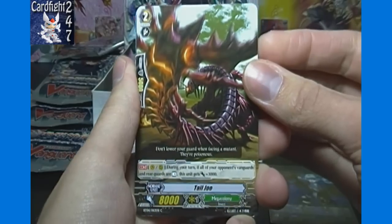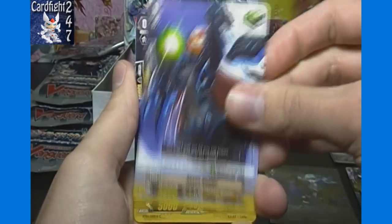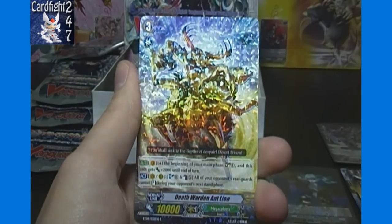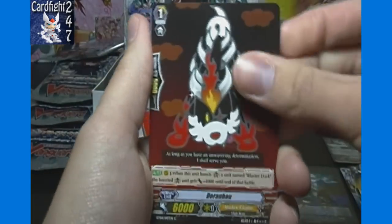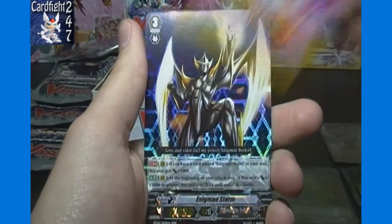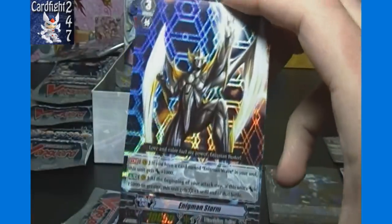Tail Joe, Black Sage Charon, Abyss Healer, Medical Battler Rampley, and Death Warden Antlion — I think that's the first one of those we've gotten through nearly a box and a half. Doran Bow, Zap Bow, Army Penguin, Dark Side Trumpeter, and triple rare Enigmin Storm — got that one in the first box as well.